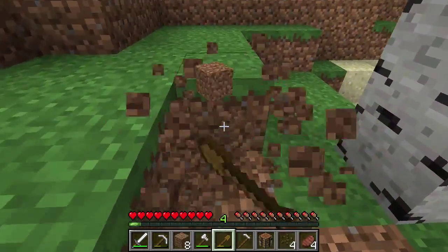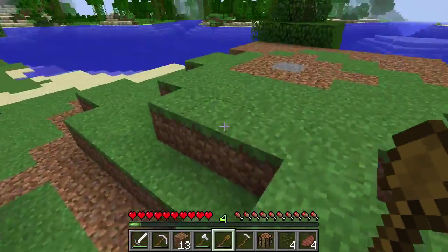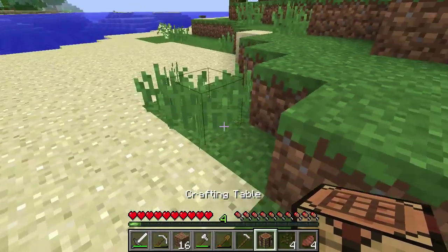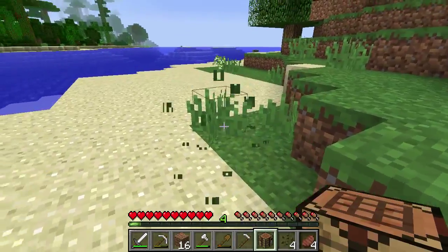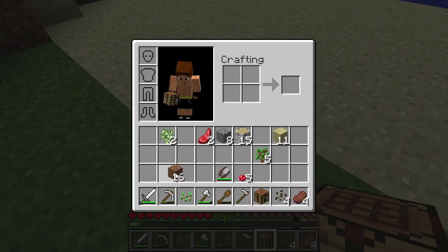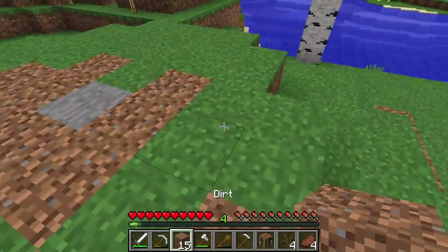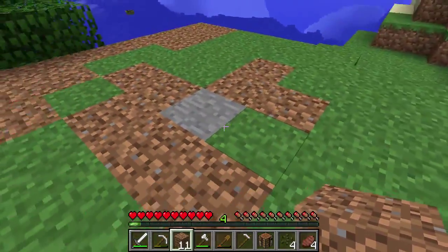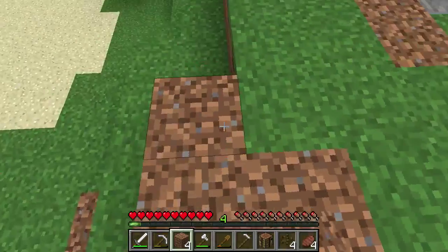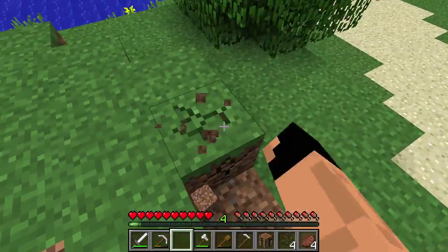We picked up those melons so that's what we will be growing for right now, but in the future we'll try to find some wheat. Actually I think we might be able to find some seeds right now if we hit this grass. This is not tall grass — tall grass is two blocks tall, this is just a grass block. If you hit these you can sometimes find seeds, and with those seeds we can plant them in the tilled ground.